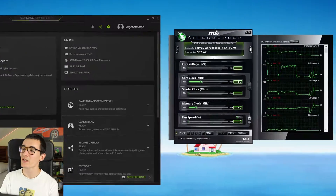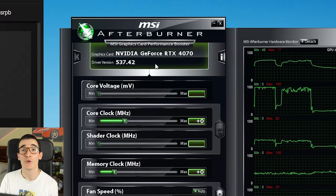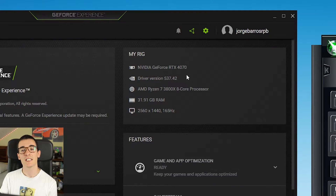Welcome back everybody! Today we're going to put the 4070 to the test in one of the most underwhelming games of the year, Starfield. As you can see I'm pairing the RTX 4070 with a Ryzen 7 3800X and 32 gigabytes of RAM. As always you can find Amazon links for both the processor and the 4070 in the description.